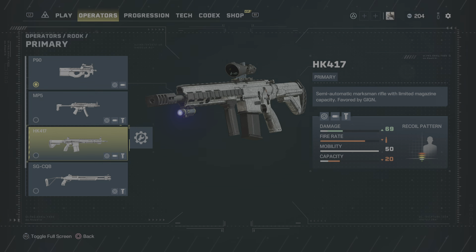Rook does have the option of a semi-automatic marksman rifle with the HK417. I would put the 2.0 magnification scope on that if I was going to use it, just so you have a broader field of vision and don't get flanked by enemies.